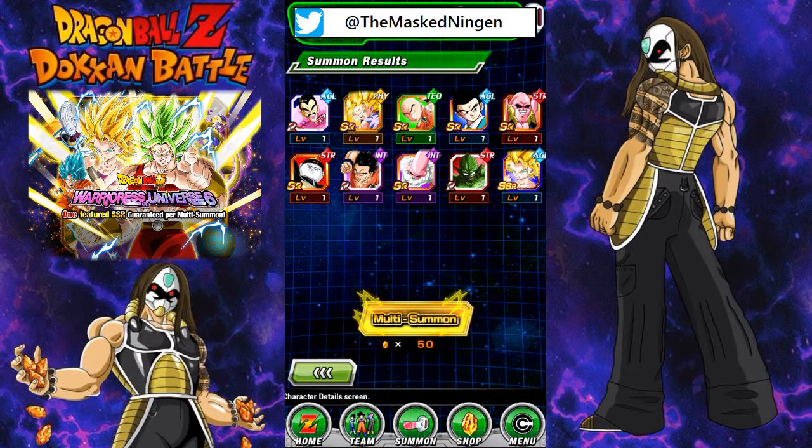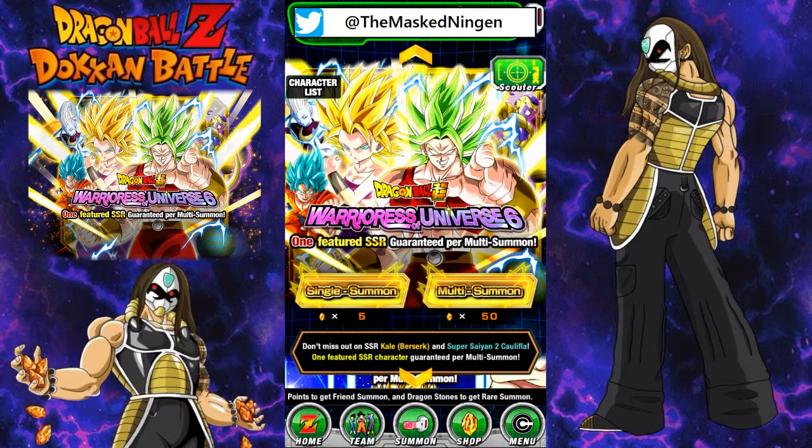Those are the discounted multis. As you can see, we've got a few SSRs — a couple of random ones including that physical Goku — but we've finally got a Kale to add to the collection. It's definitely worth having a go at the discounted summons if you have the stones to spare, but if you're free to play or don't have too many stones, it's probably worth avoiding for now as the next Dokkan Fest will be coming up fairly soon. That's going to do it for this quick summoning video guys, this has been the Masked Ningen. If you liked what you saw, please leave a like and subscribe for more regular Dokkan Battle content. You can follow me on Twitter and Instagram at The Masked Ningen — feel free to tweet me any summon pulls. We're getting super close to 100 subs, so hashtag 100MortalsPlan all over the comments, and I will see you again soon. Have a good one!